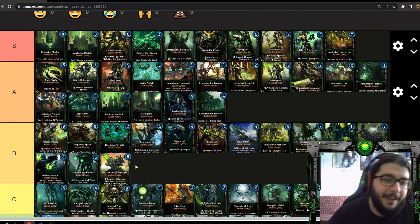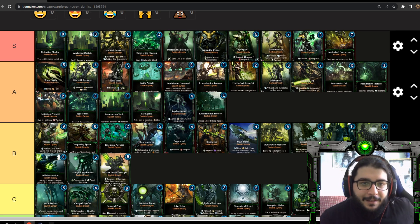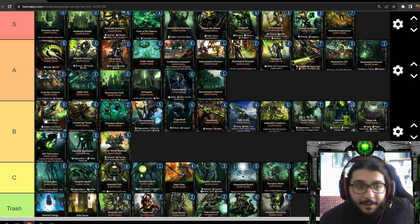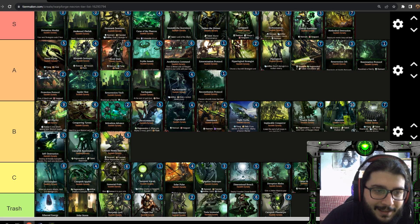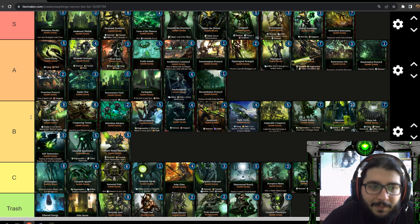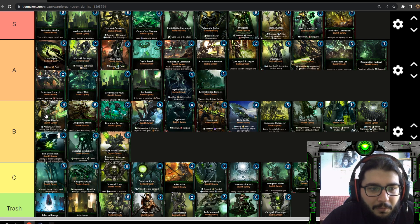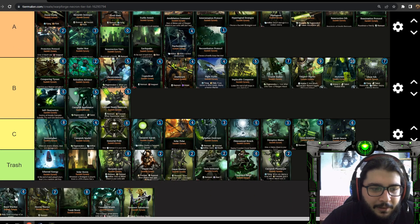Vargard Obyron also goes into B tier. He's a legendary with great stats, two armor, and any attack against your warlord is done against this instead — it's funny when opponents don't know this and face-bash into it. The problem is he doesn't have a remnant so you can't use Tomb World cheese with him. He also has very low ranged attack of three, meaning he can just be targeted from range. For a nine-energy troop that's really not good — better than Monolith since it at least protects your warlord, but still vulnerable to card removal.